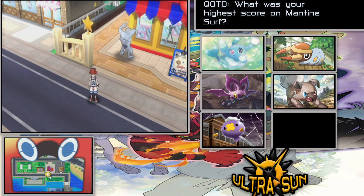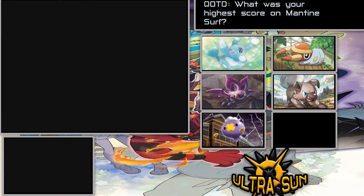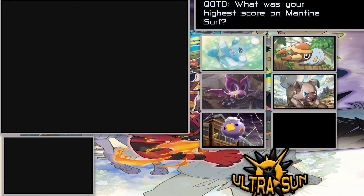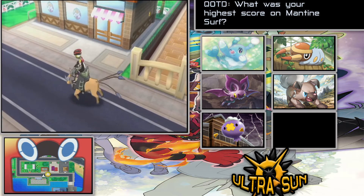We're also going to be learning about the Mantine Surf thing, which is pretty cool. Instead of taking the boat like in normal Sun and Moon, we're actually going to be using Mantine. But first, a quick team recap: Vexen at level 19 with Echo Voice, Aqua Jet, Baby-Doll Eyes, and Icy Wind; Kyla at level 14 with Gust, Super Sonic, Bite; Sparky at level 16 with Spark, Bug Bite, Mud-Slap, and Bite; Balboa at level 12 with Leer, Sand Attack, Bite, and Howl; and Gumball at level 9 with Constrict, Minimize, Astonish, and Gust.